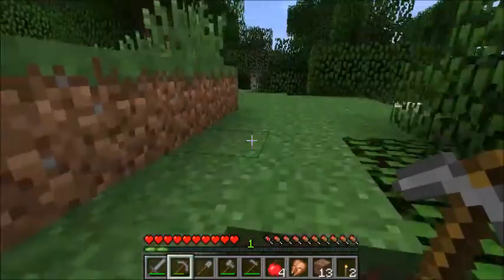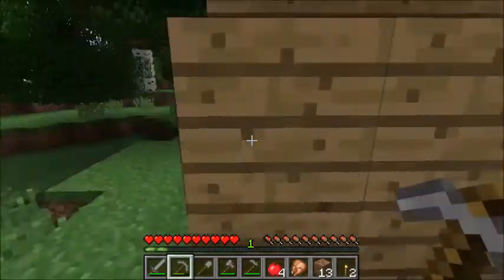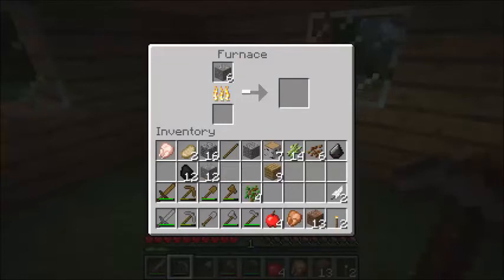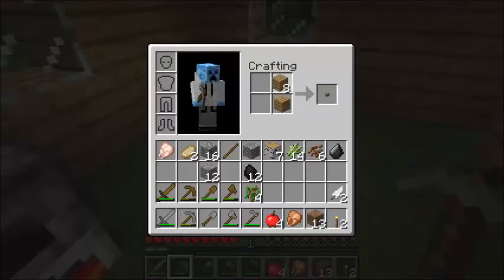I can now make boots — yes, I have four iron ore. Coal is the best thing for use in a furnace: one piece of coal can cook eight items. It's very, very long-lasting, so it's a good idea to keep it. The two-by-two crafting grid is a very useful thing because you can craft torches simply by doing that. We'll go ahead and make some more here.